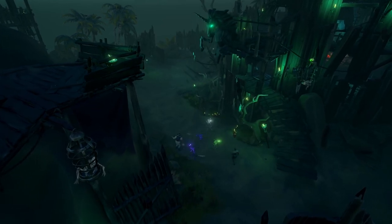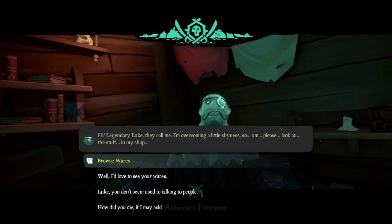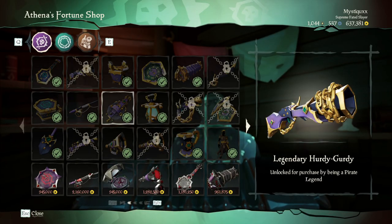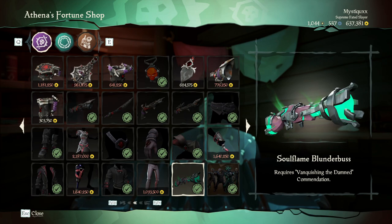Once you've completed the Fort of the Damned 25 times, you're going to want to head to the Pirate Legend hideout. Here you will need to head to the Athena's Fortune shop and scroll through the pages until you find the weapons, lantern, and outfits. Purchase them with your hardened gold from the Fort of the Damned, and enjoy your cosmetics.